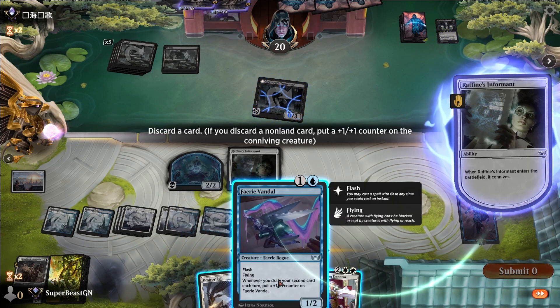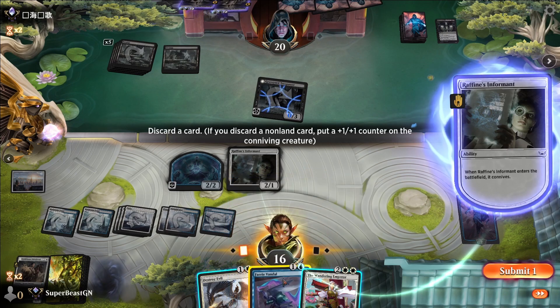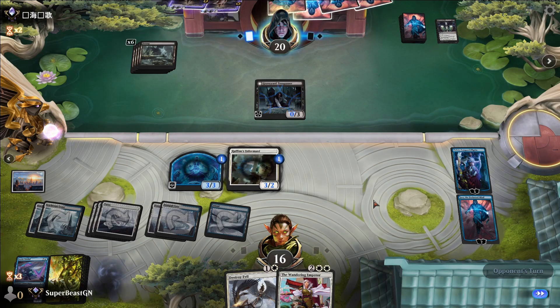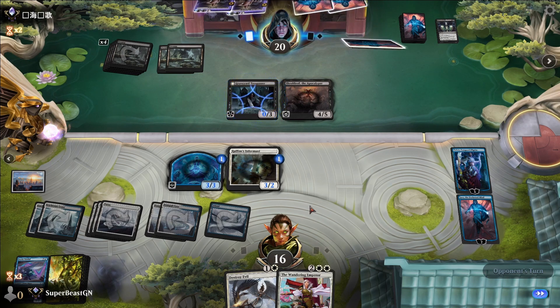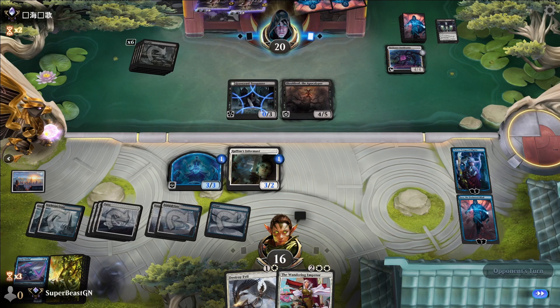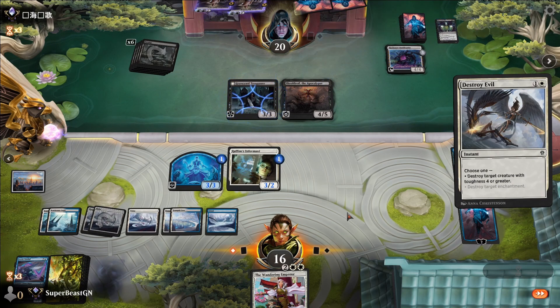I'm going to keep the Destroy Evil for the inevitable Sheoldred. The Wandering Emperor is really good here. Sheoldred — of course we knew what was going to happen. Reckoner Bankbuster from the opponent. They pass to me and we Destroy Evil. We knew they were going to play Sheoldred so we had Destroy Evil ready.